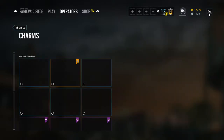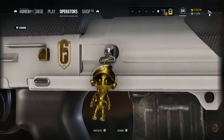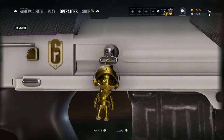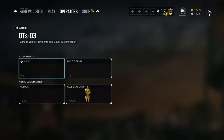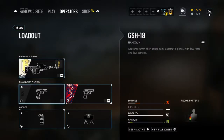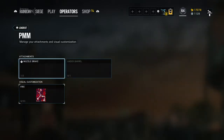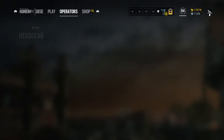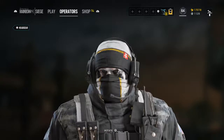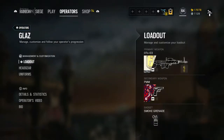Glaz also has his charm — here is the Glaz charm. Personally I really like all of the golden chibis; I think they all look pretty cool. And then obviously nothing for his pistols like I said before. Moving on, we have his headgear — here is his headgear — and also his uniform.